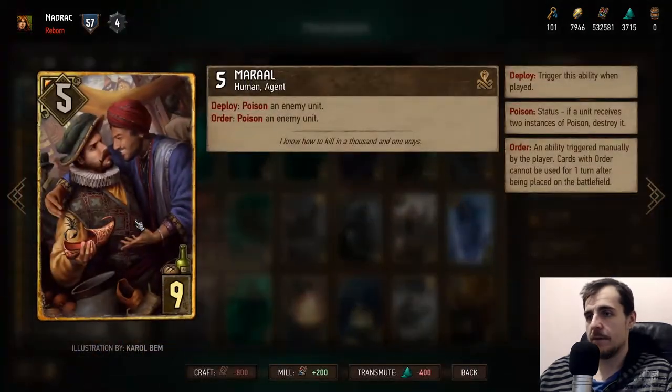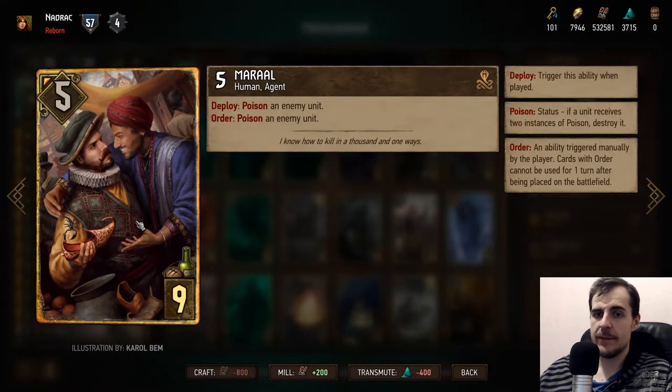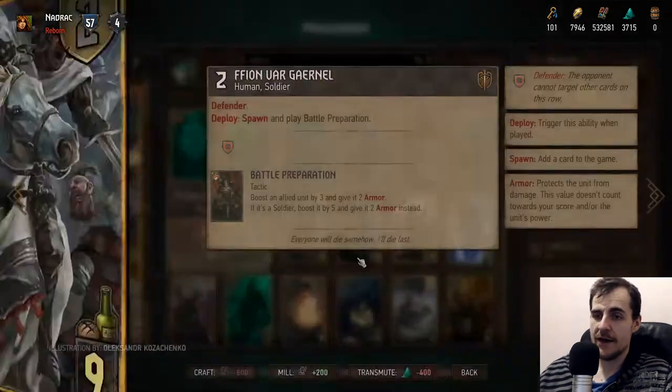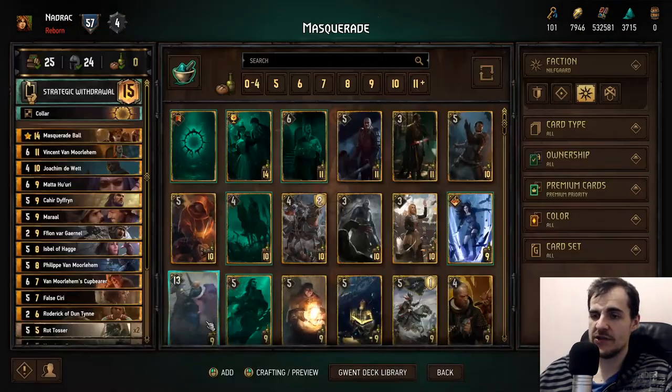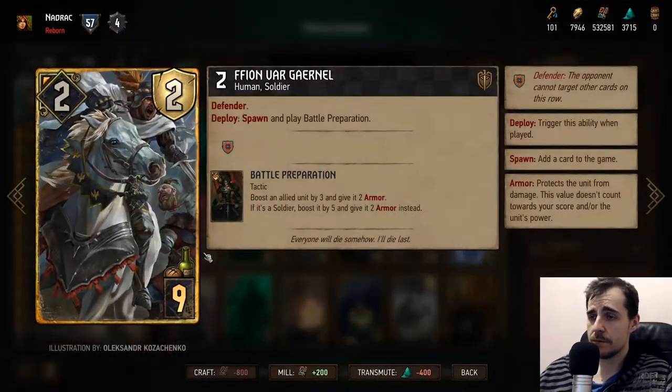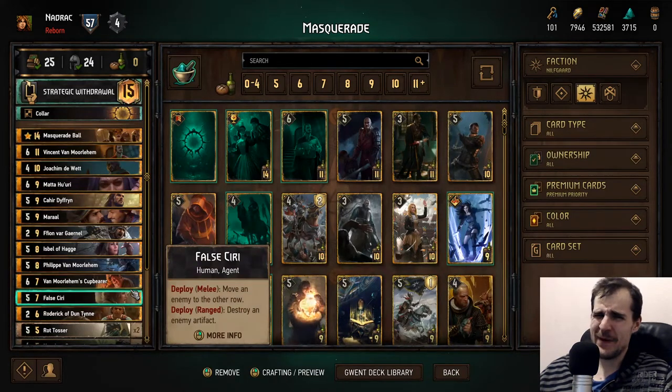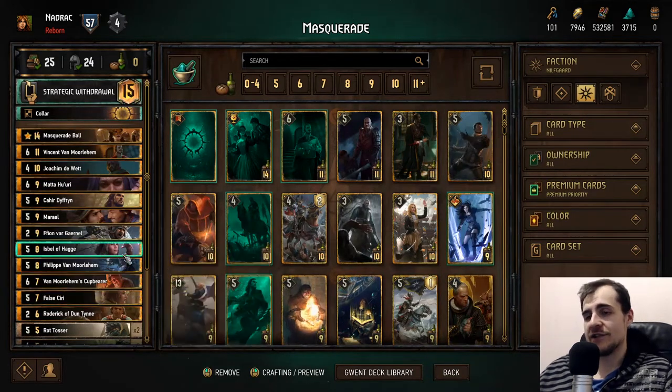Morale: poison enemy, poison enemy. Deploy, order, poison, poison. That's just really good. Fionn is pretty important — he defends the guys, and he's a deploy that also triggers the assimilate of one more lab cupbearer. Minor bonus, but something to keep in mind.